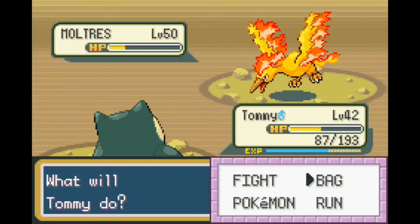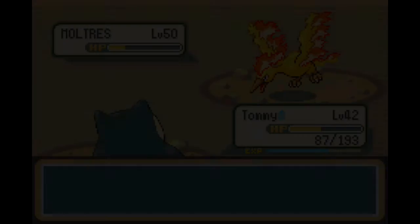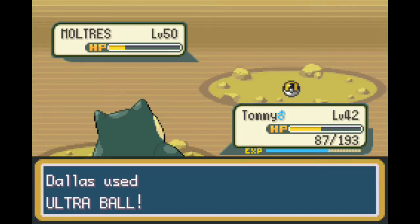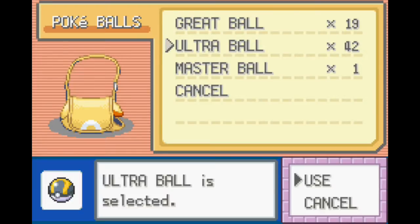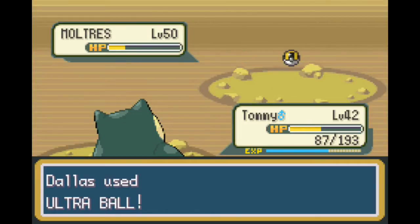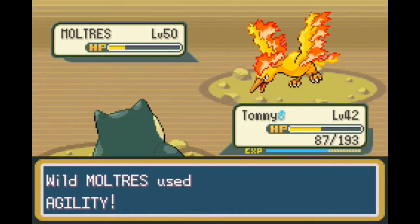You will have to be careful with Moltres because it can do a whole bunch of damage, but it can also take a whole bunch of damage. Despite it being a fiery chicken, it can still be seriously deadly if you put it in the right situation. However, we now have to spend our time throwing a whole bunch of Ultra Balls and hoping that we catch it soon enough. Oh, I need to put it back to sleep - it woke up.